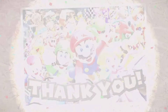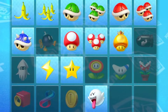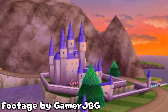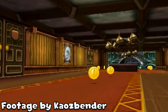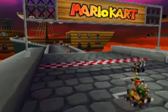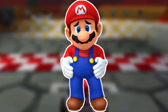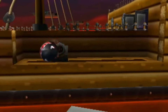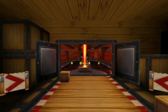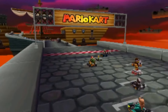The Mario Kart 8 Deluxe Booster Course Pass ended several months ago, and while it was one of the biggest forms of DLC any Nintendo game has gotten, it wasn't perfect, as a lot of the tracks the Mario Kart community were patiently waiting for never made it in. One of those tracks, and my personal favorite, was DS Airship Fortress. So instead of grieving, I decided to recreate my favorite Mario Kart DS track in Mario Maker 2, and do what the Booster Course Pass couldn't.